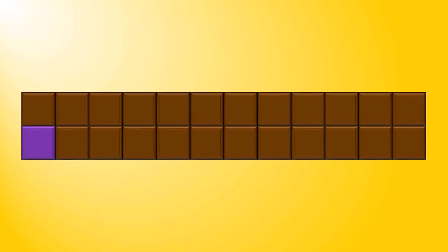Imagine that we had a 2x12 chocolate bar that looked like this. In the bottom left corner, the square is poisoned. We're going to play a game using this chocolate bar where we try to avoid eating that poison.